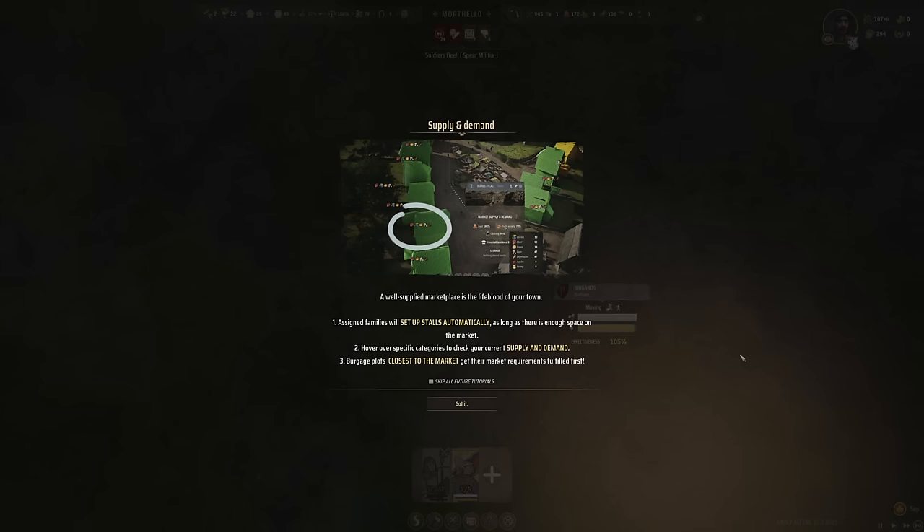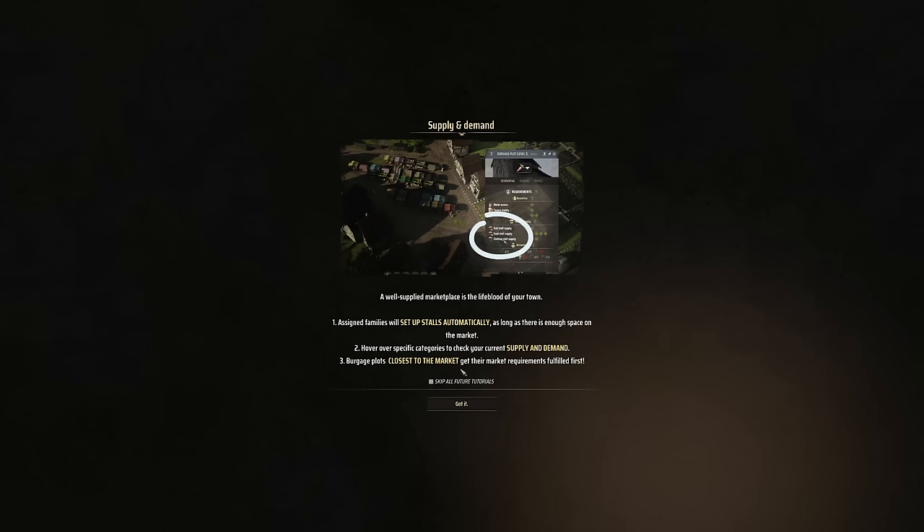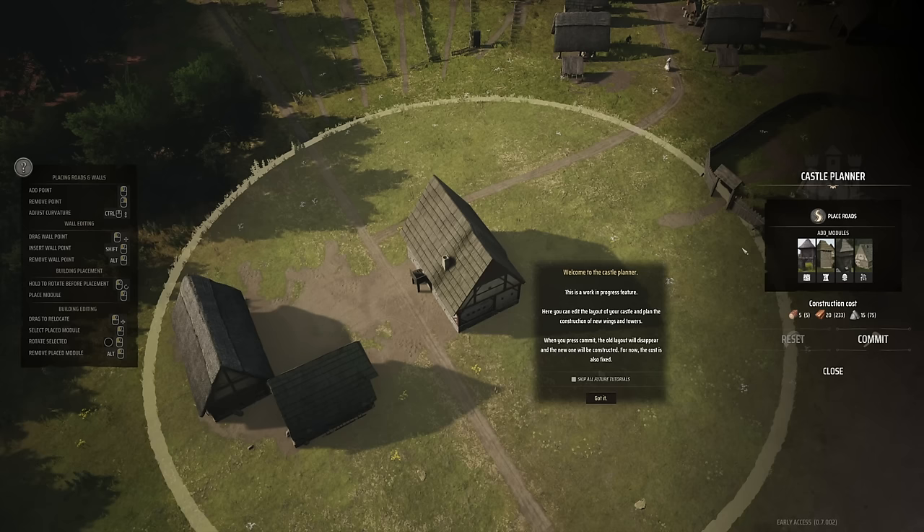Another cool thing about the family system is that members assigned to certain work can be doing different parts of it simultaneously. For instance, families assigned to work at the marketplace will automatically set up stalls to sell their goods, providing food or clothing — like from a tailor — to everyone else. These little things happen automatically and add a dynamic element that I really appreciated.